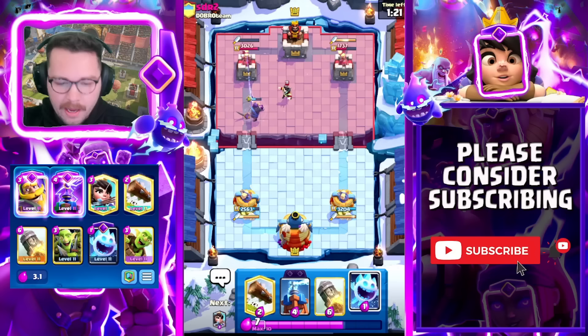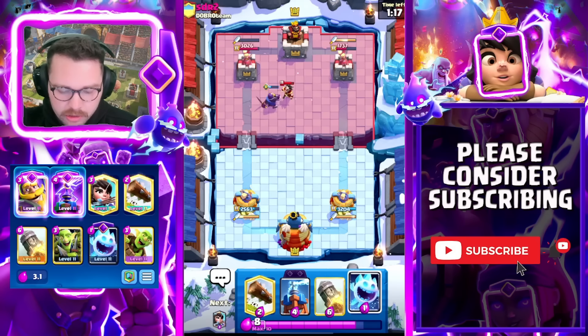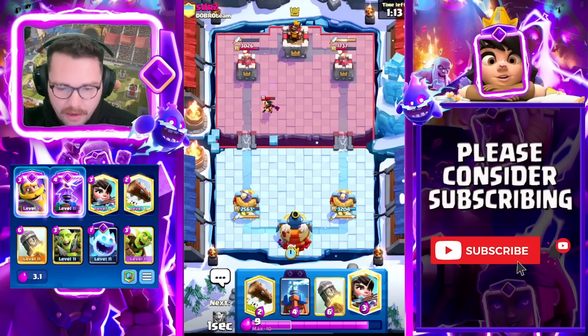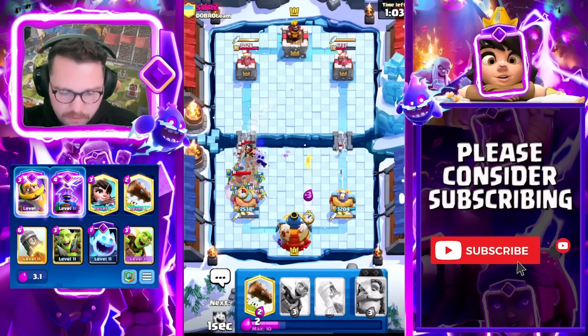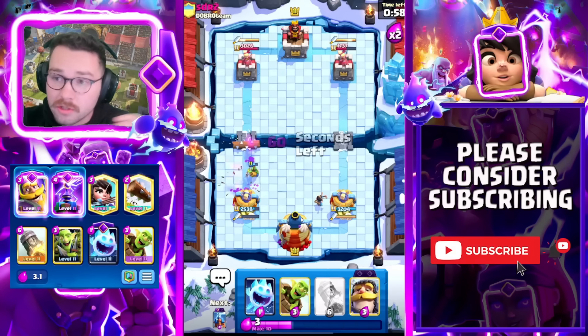When you play against Goblin Drill as Log Bait, most of the time you want to go in the opposite lane because they'll defend and poison in the same lane — you don't want to give them that counter push. Log here just to clean all of this up. He could go for Arrows so I'm going to be ready for that. We're going to Log just to make sure we don't take any additional damage — that was a really good defense.